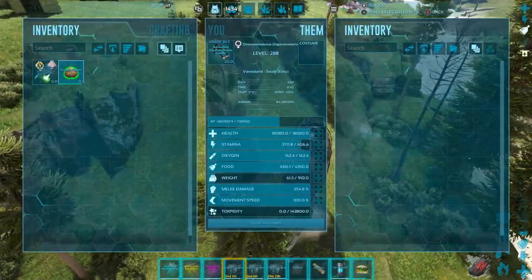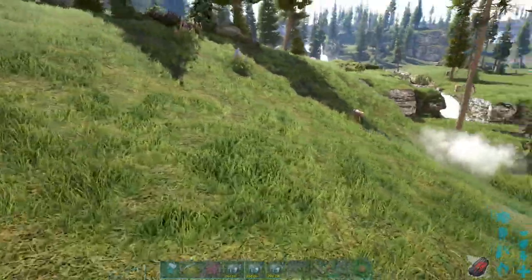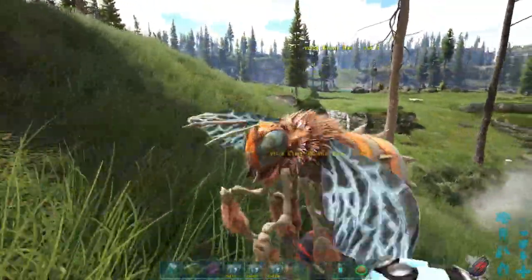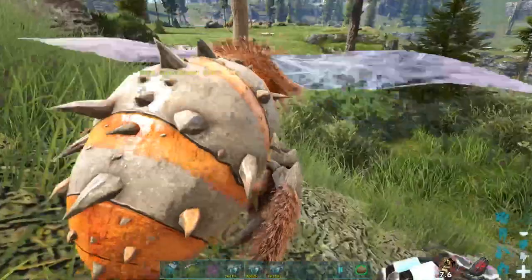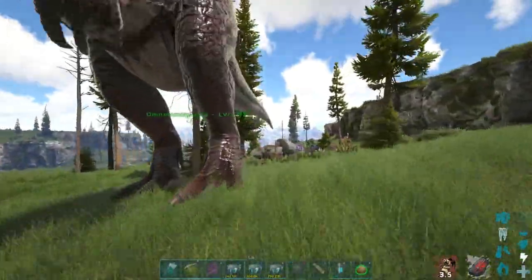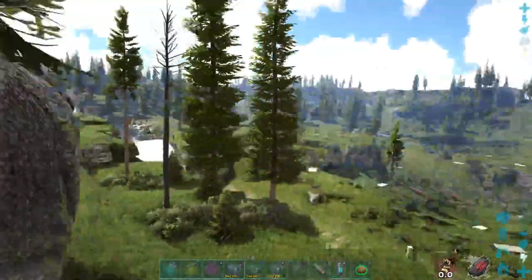Once the beehive pops, the bee comes out. You put the simple kibble in your last slot, run up towards it and press Y. Of course, it wouldn't be ARK without a little bug, and this one is not tameable. You can see me walking up towards it multiple times, but I can't feed it, so I decided to kill this one.